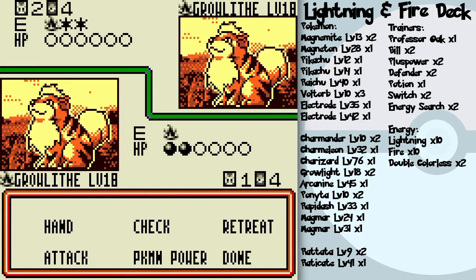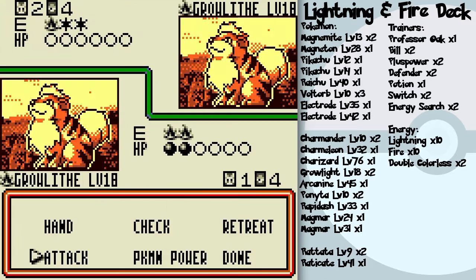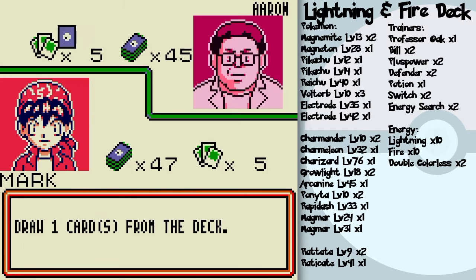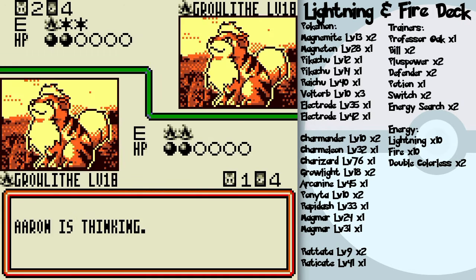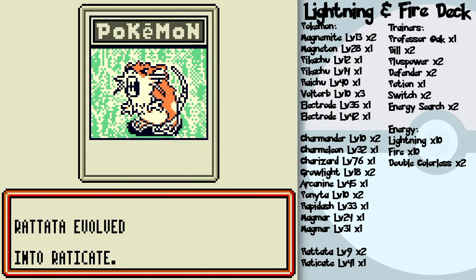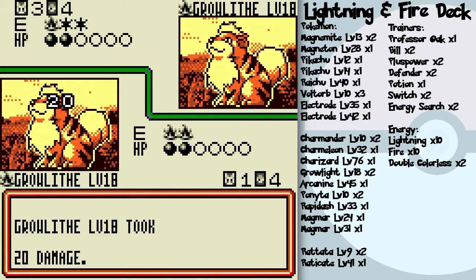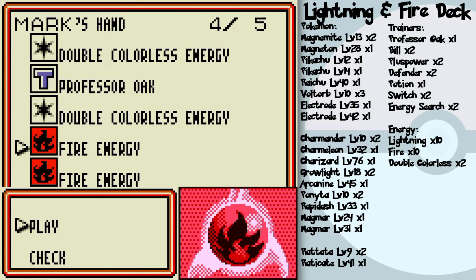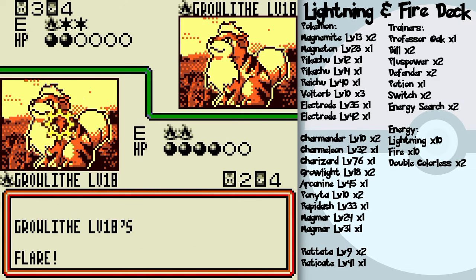Delicious Magmar soup! I'm not too worried about Growlithe getting KO'd — it's mostly that I was worried about having no bench Pokemon whatsoever besides Growlithe, because he got to go first and would have had the energy advantage. I'll put energy on Magmar and call it a turn with a Flare.